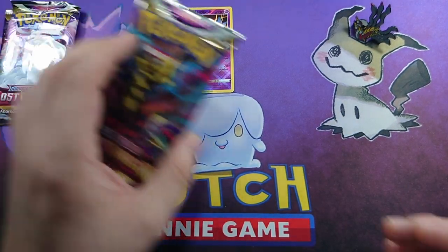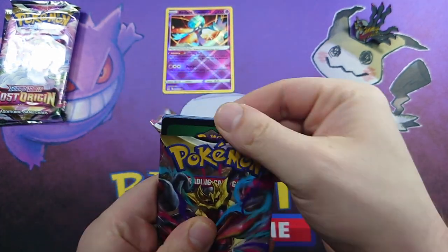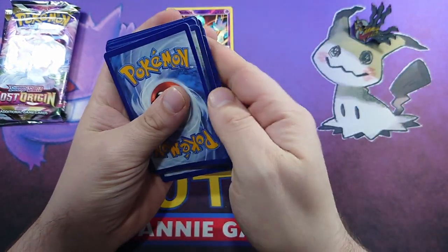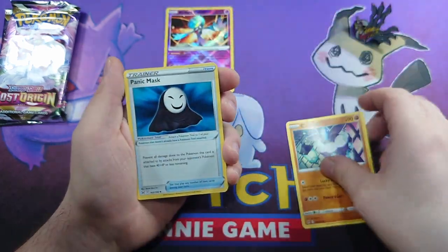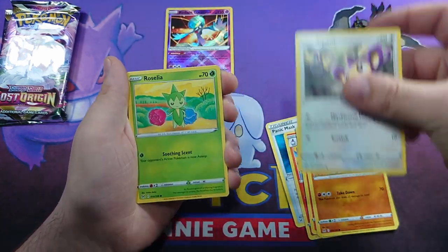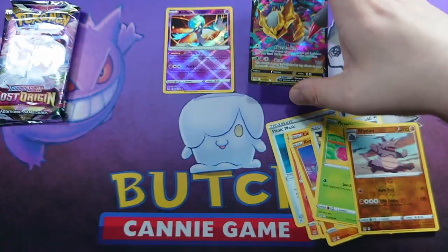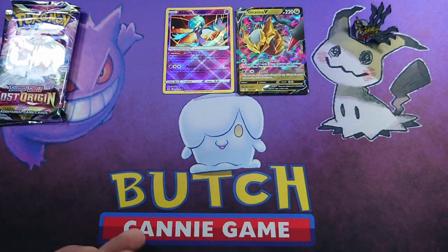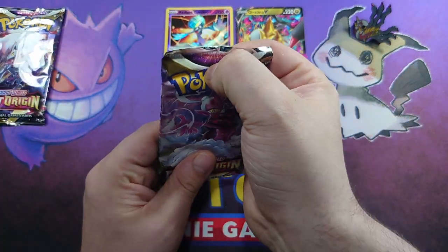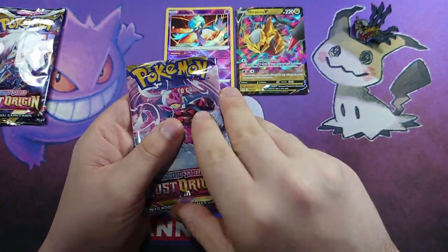Let's get into our third packet. Oh lordy, there's a black code card - that's promising. Carbink, Panic Mask, Lampent, Mindfu, Litwick, Rhyhorn, Aipom, Roselia, Rhydon Reverse, and a Giratina V - very nice. That's a nice V; it's not the Alt Art, which would be a lovely card to pull, but we can go with it.